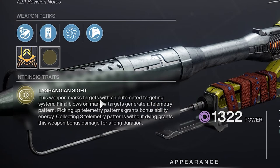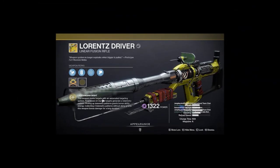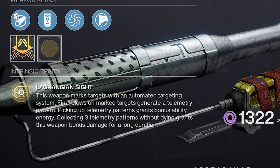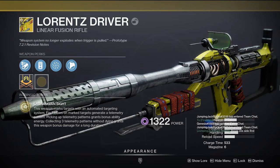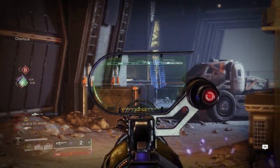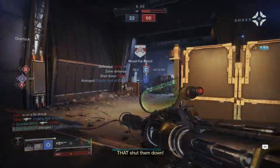The exotic perk is Lagrangian Sight. This weapon marks targets with an automated targeting system, aka wallhacks. Final blows on marked targets generate a telemetry pattern. When picking up these patterns, you will get bonus ability energy, and collecting three in a row without dying will increase the damage for 20 seconds. This buff will maintain itself even when switching weapons. It's a pretty weird perk, but also pretty simple — it's just an absolute mouthful.